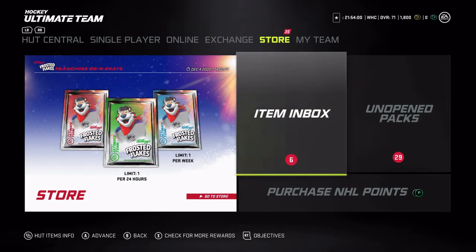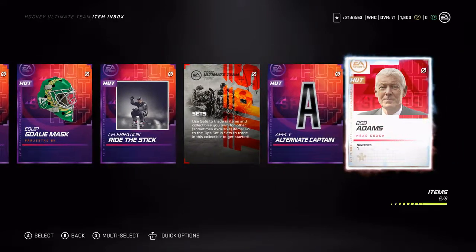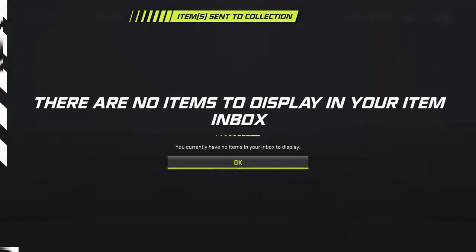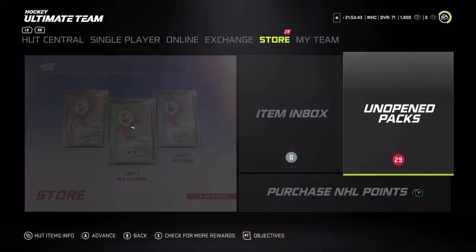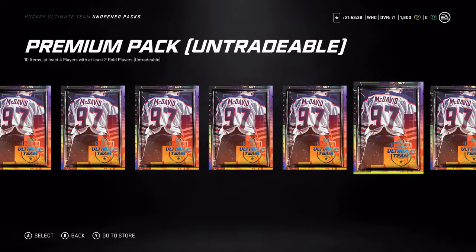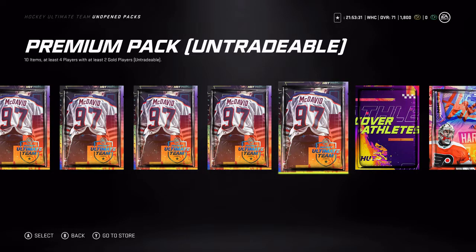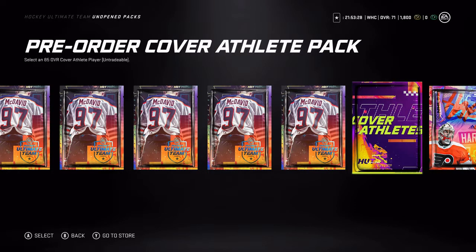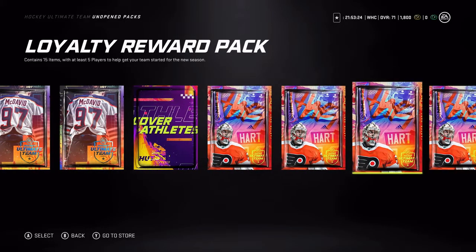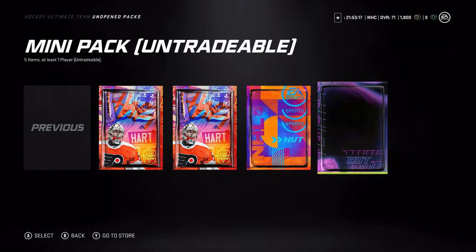With the Great 8 Edition I get a bunch of bonus packs off the top, for cheaper than the standard game was at launch. So without further ado, let's see what I've got. First we've got some inbox items from the tutorials — nothing big there. What we're really here for is those 29 unopened packs: a bunch of premium packs, a pre-order cover athlete pack, loyalty rewards, home and away jerseys, and a mini pack.